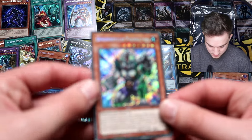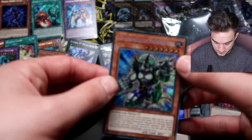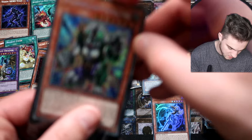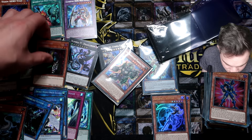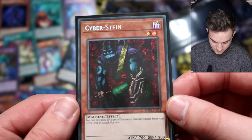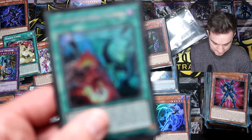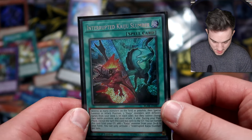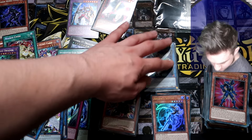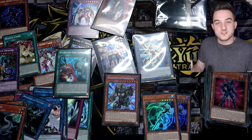We've got some pretty cool Secret Rares. Quick recap: those two are probably the most short-printed. Dino Wrestler Pankratops Secret Rare — sleeved up. Interrupted Kaiju Slumber — sleeved up. And we got two Artifact Scythes as well. Very nice.